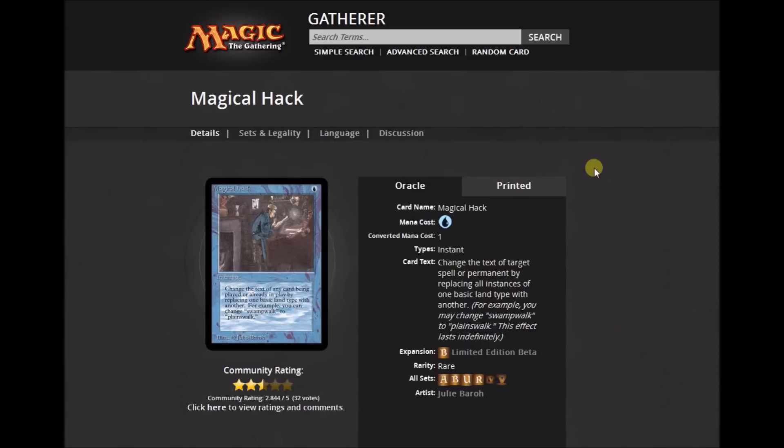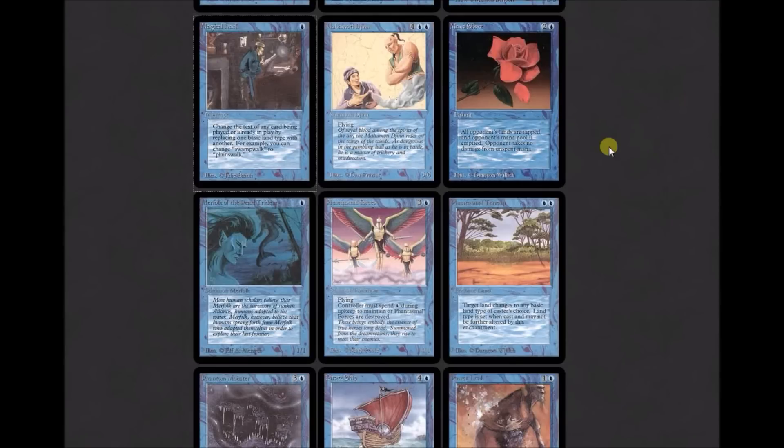Magical Hack — blue had a lot of abilities to change colors or names early on. One blue instant rare: 'Change the text of target spell or permanent by replacing all instances of one basic land type with another. For example, you may change swampwalk to plainswalk. This effect lasts indefinitely.' Not a good card. Mahamoti Djinn: a 5/6 flying for four colorless and two blue — that's all it does. Mana Short: instant for two and a blue: 'Tap all lands target player controls and empty his or her mana pool.' Fun to do at the beginning of somebody's upkeep.